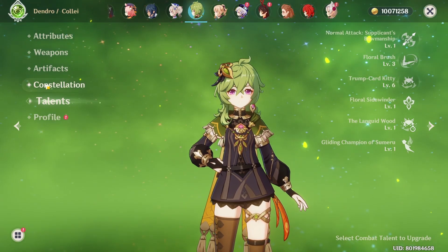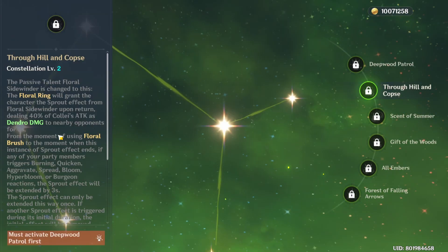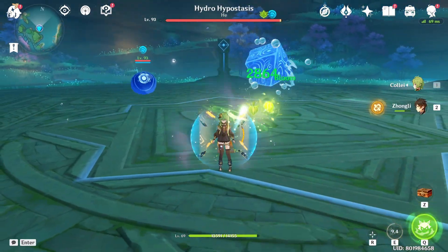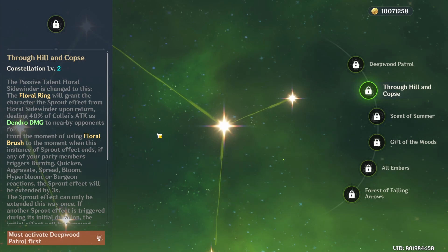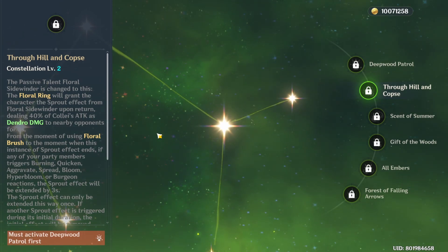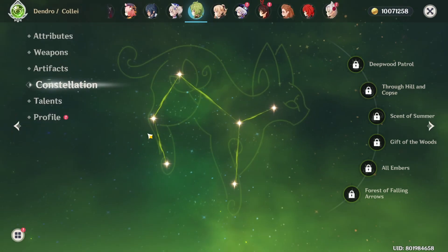Another interesting thing is her Constellation 2. You still do the same thing — trigger a Dendro reaction before the boomerang comes back — but it increases the Sprout ability duration to a maximum of 6 seconds instead of the usual 3. This is pretty huge, meaning you can apply more Dendro in the long run.